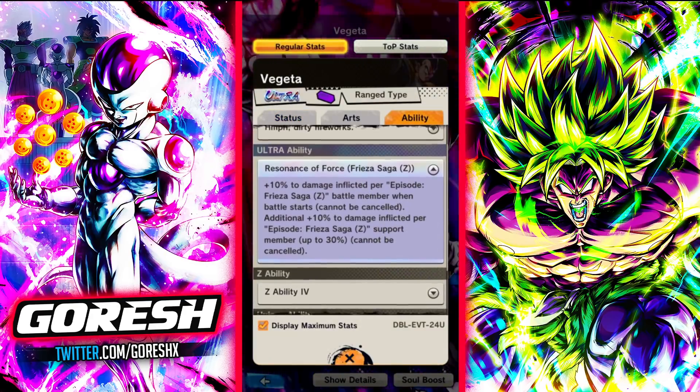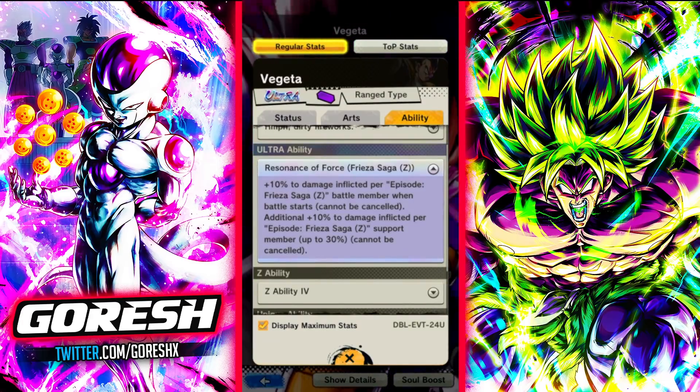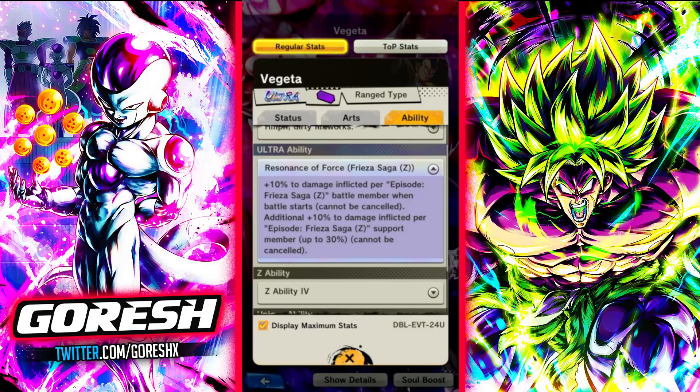His ultra ability is Residents of Force Frieza Saga Z: 10% damage inflicted per episode Frieza Saga Z battle member, and then he also gets extra damage inflicted per the support members as well.